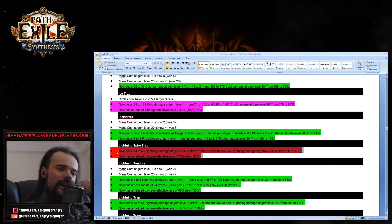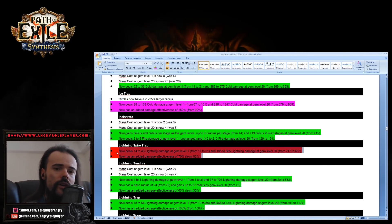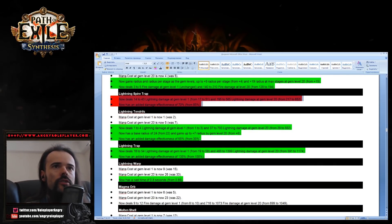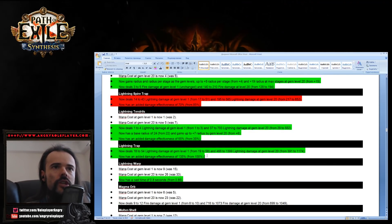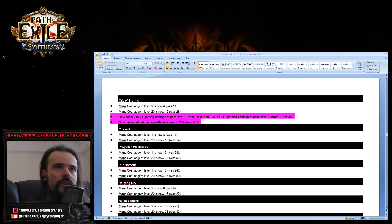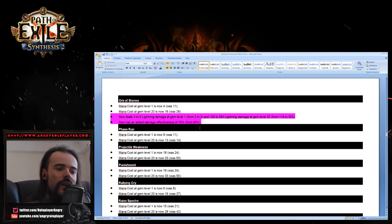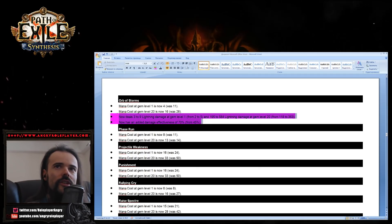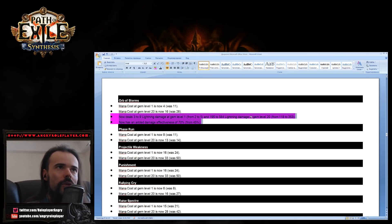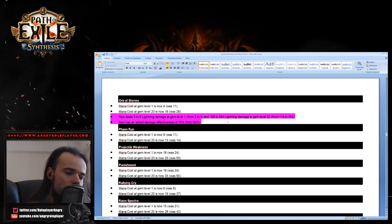Lightning Spire got nerfed a little — I honestly don't believe it really required a nerf. Lightning Tendrils got a little buff. Lightning Trap got a little buff. Lightning Warp got a little buff. Orb of Storms has been substantially buffed — almost doubled! I want to see just how useful Orb of Storms will be and what combinations people will be using.